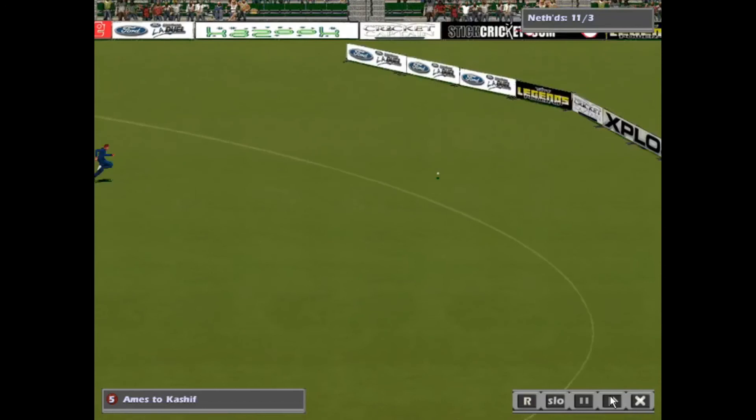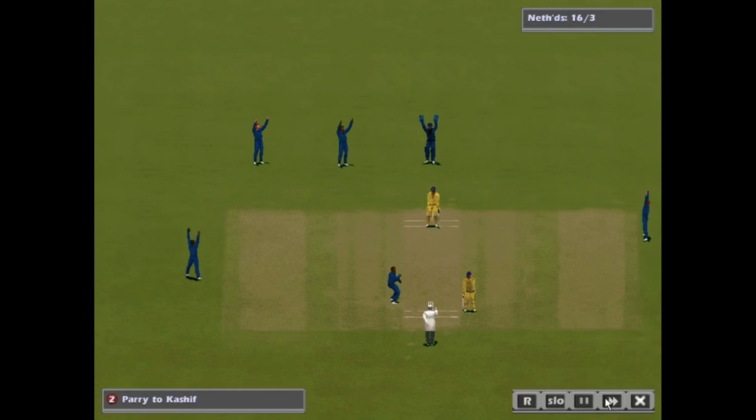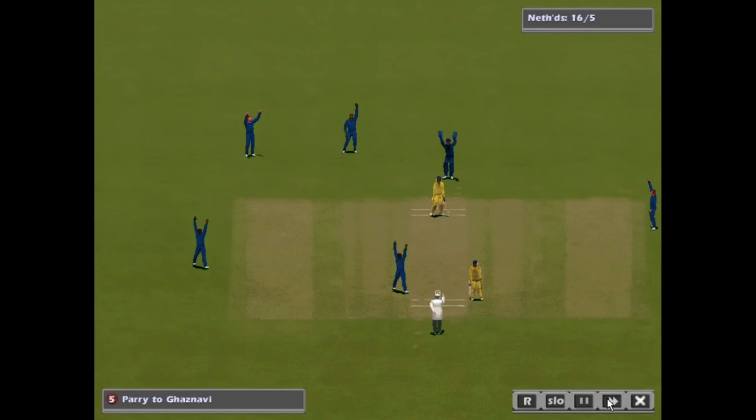Kashif took that off his legs excellently — suspiciously good for an 80-year-old, you might say. Now Parry's back — that's the outside edge, taken at first slip. Netherlands are 16 for four, trailing by 522 runs. And Berman has gone — a golden duck. Parry in again, another wicket. Another double wicket over — in fact a triple wicket over. He's got five already.